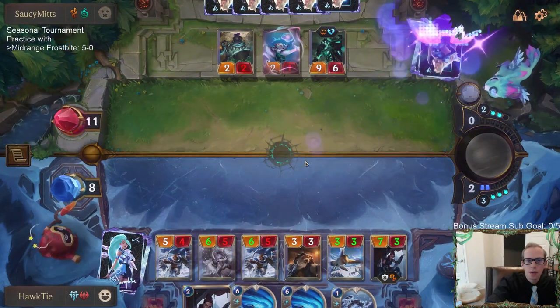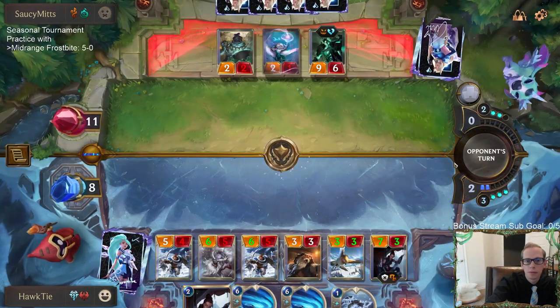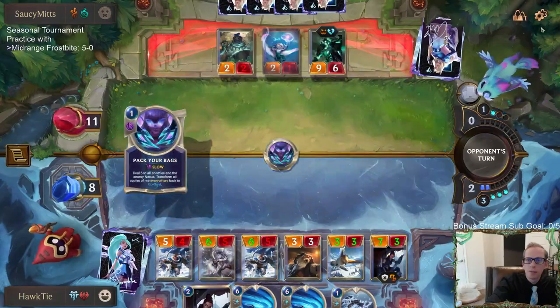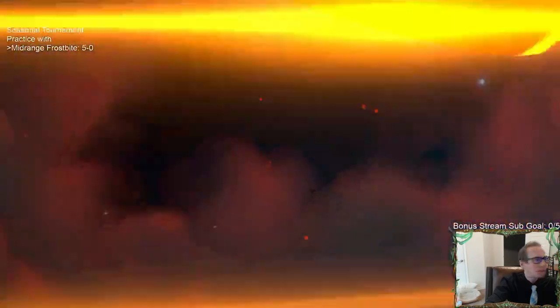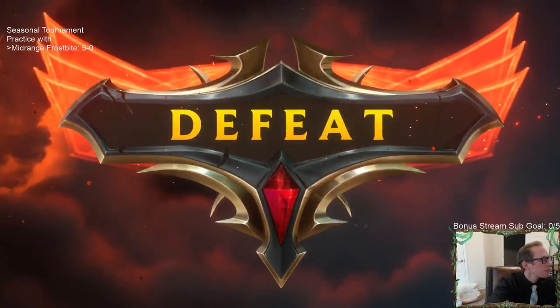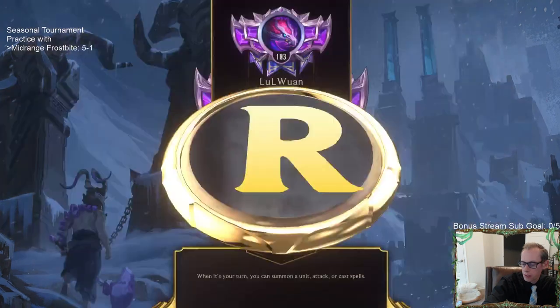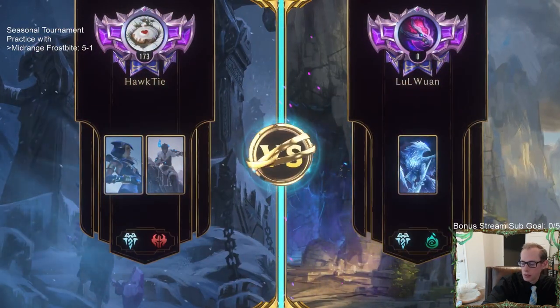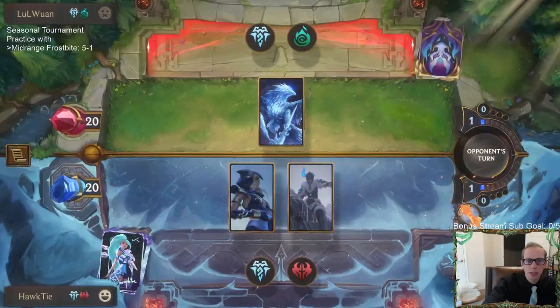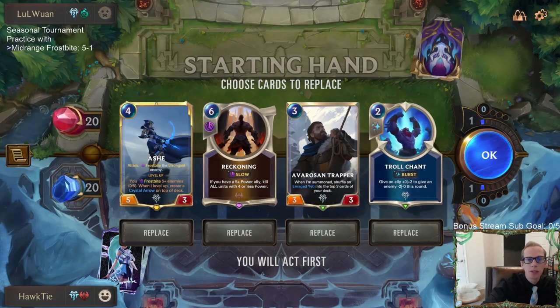And that was number three — they just had it. We got a loss. We were three-oh against Go Hard with Taric Draven, two-and-one against Go Hard with Poros Give It All — so five-and-one total with Taric Draven and Poros Give It All — and now one-and-one with Midrange Frostbite.